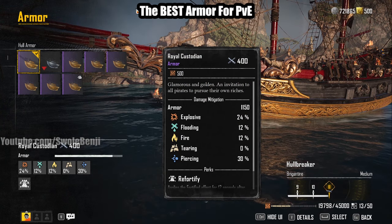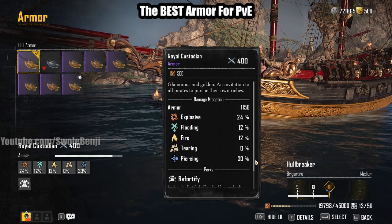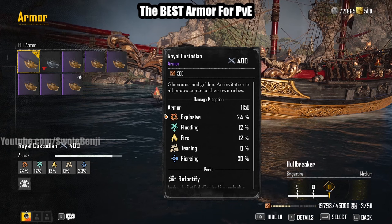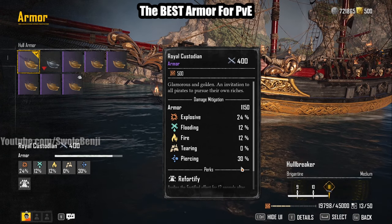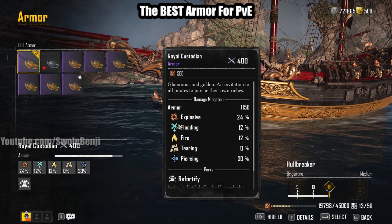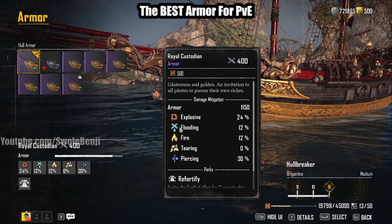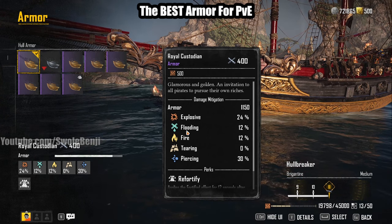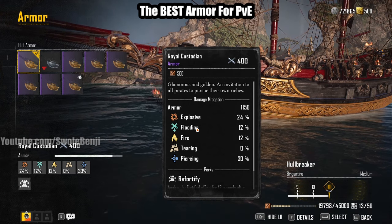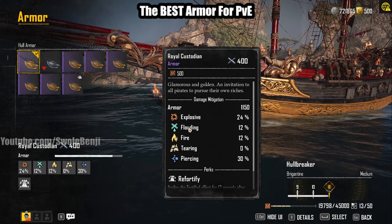Out of all enemy PvE AI attacks in the entire game, the biggest damage type is Piercing — that is what you'll mostly be attacked with by enemy towers and ships. The next highest is Explosive. Not only do Piercing and Explosive deal far more damage from enemies than any other source, the Royal Custodian also gives you flooding and fire protection. Any armor focused on flood protection is the worst in slot in the whole game.